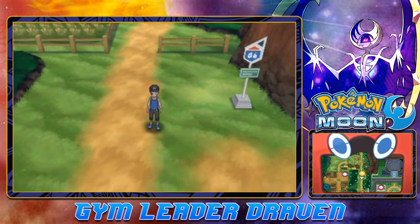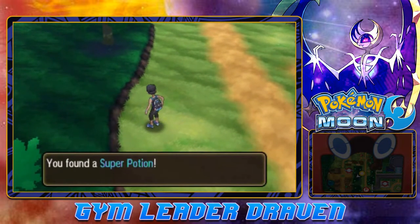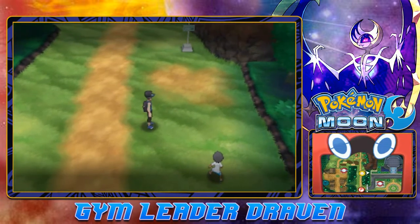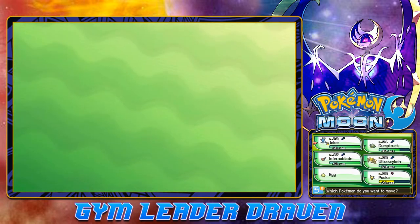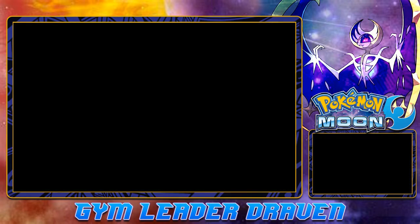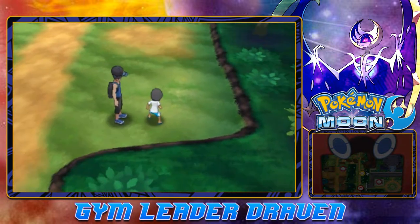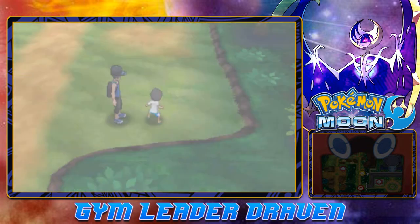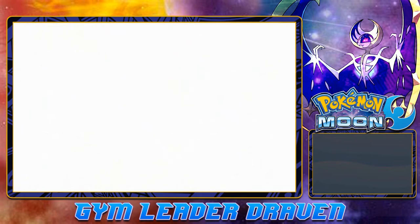Here we are in Route 6, and we're going to be looking at quite a few things, like grabbing this item. There are areas right here where you can actually battle some trainers. I'm actually going to be switching out my Pokémon because I kind of want to use Inferno Blade a little bit more. And when you speak of the youngster — Youngster Anthony — I'm the only one in the Alola region.